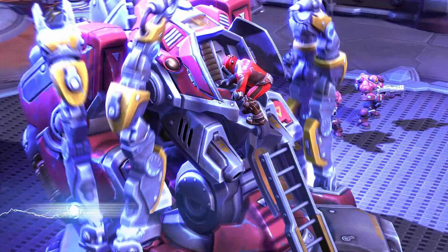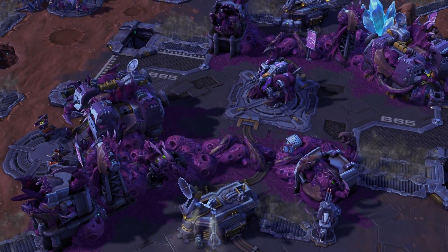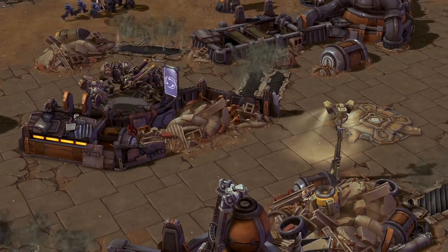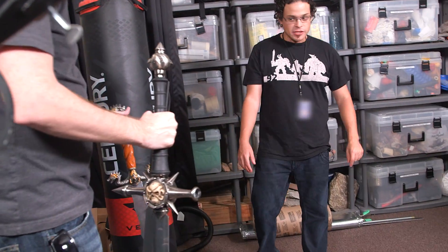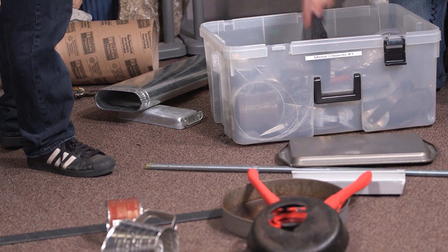For the new maps, Braxis Holdout and Warhead Junction, they are quite different than any other maps that we've put out so far in that they have different material types. There's different textures that cover the whole map, so that requires a different sound set. It's very vibrant — there's a lot of dynamics going on with metal breaking and shattering. I think we can start just throwing some junk around. It really invokes a different feeling than the other maps that supports the StarCraft universe we're trying to convey.